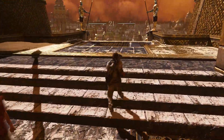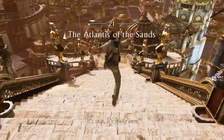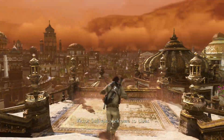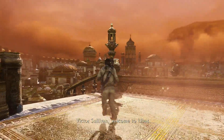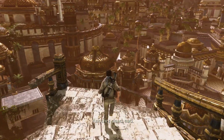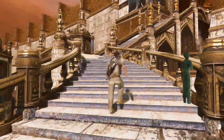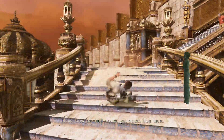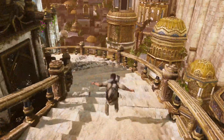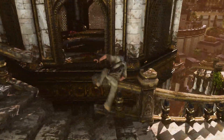Welcome back to my Brutal Difficulty walkthrough for Uncharted 3 Drake's Deception. This is chapter number 21, called The Atlantis of the Sands. During this chapter we have 5 treasures to collect. Even though if you select this chapter on the menu screen it will say that there are 8 treasures, 3 of those could have been obtained during chapter number 20, and that's what I did. So if you followed my walkthrough you should have those 3 treasures as well.